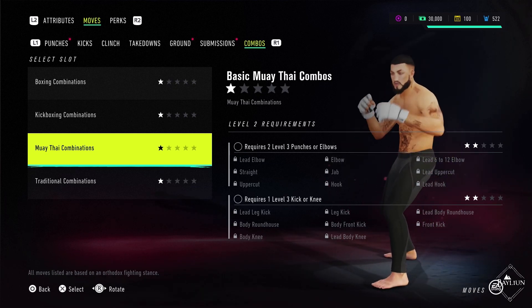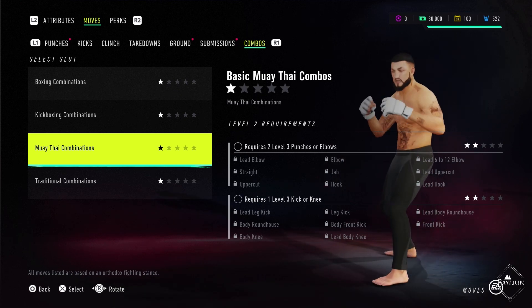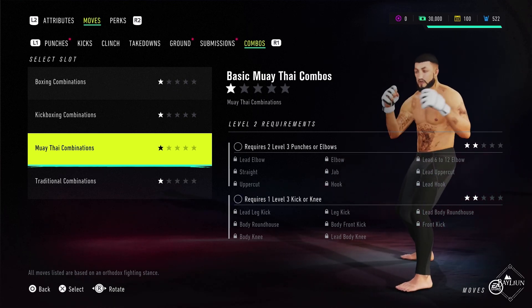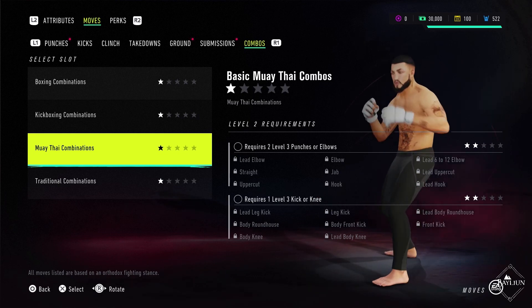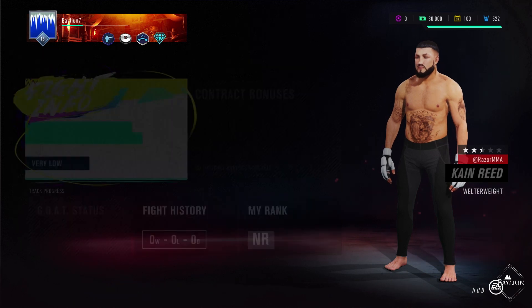So we need to find a couple of these UFC fighters that can help teach us some of these moves because right now we don't really have a lot. We do have level 2 armbars which we have finished and only level 1 Muay Thai combinations. To level up your individual combination sections, it looks like you need to acquire certain moves here - requires 2 level 3 punches or elbows, requires 1 level 3 kick or knee. So any 2 level 3 punches or elbows and any 1 level 3 kick or knee.